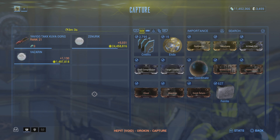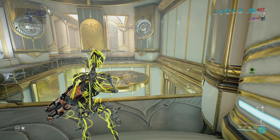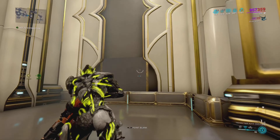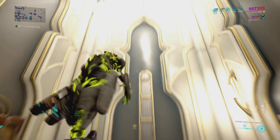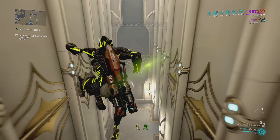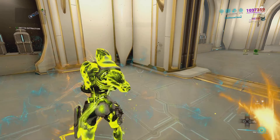If you want to get Continuity, I would recommend you go to Hepit on the Void, do the objective, and find this room. It is not that hard to find — just go around opening every door and you'll get to this room. Do the challenge and at the end you'll be able to break all the containers, which have a really high chance of dropping this mod.